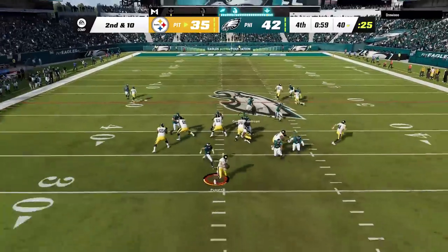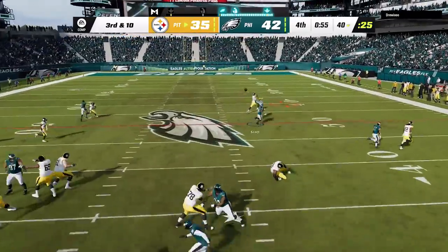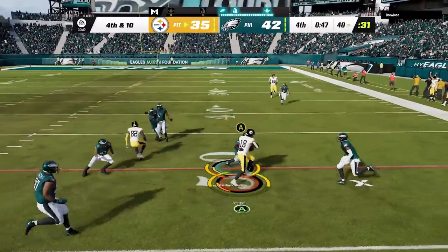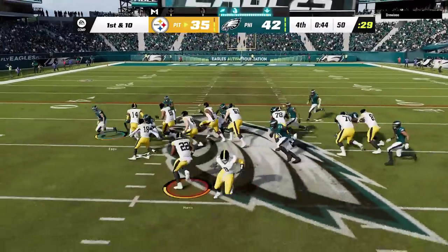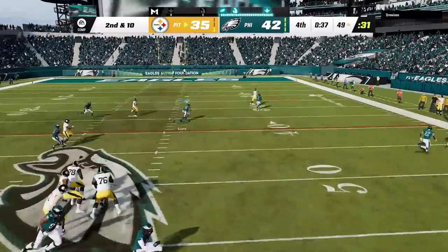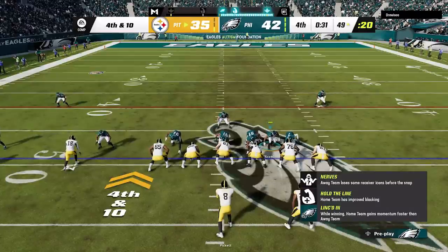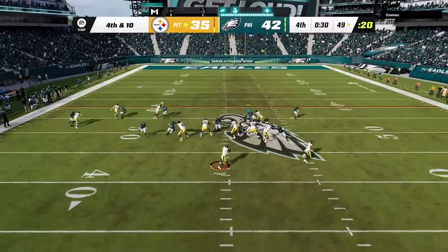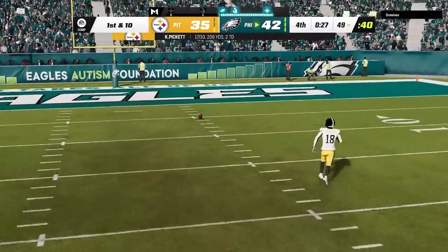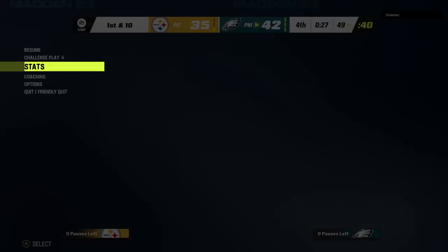On 3rd and 10, he switches it up and hits the running back underneath to reset the downs, before trying to go back to the corner route tight end — which is now completely locked up by Slay. He is trying completely new plays this late in the game and the pressure is just blowing them up. He tries that stretch run one more time, but this time I cut it off from the start, and he has to go back to that corner route, which Slay has been all over. Now with 31 seconds left, he knows the tight end is locked up, so he tries a vertical route over the middle — nope. The pressure forces a bad pass once again, and my opponent immediately rage quits before the ball even hits the turf.